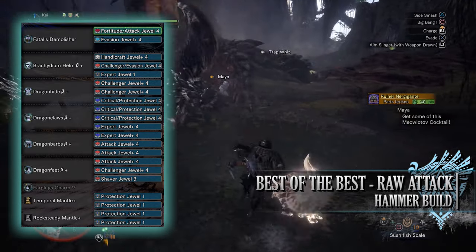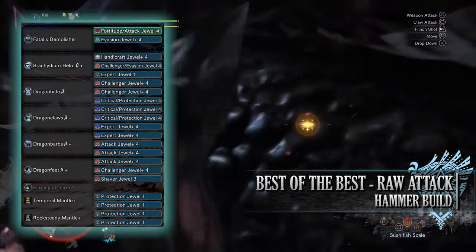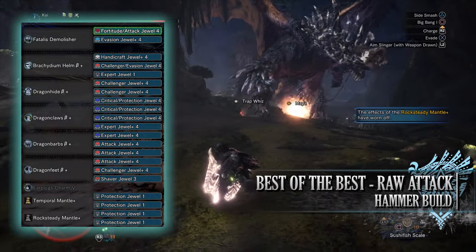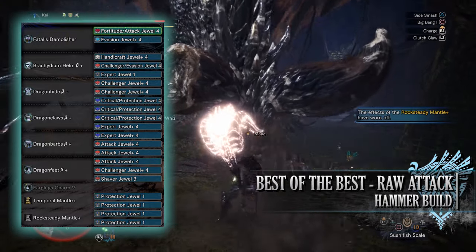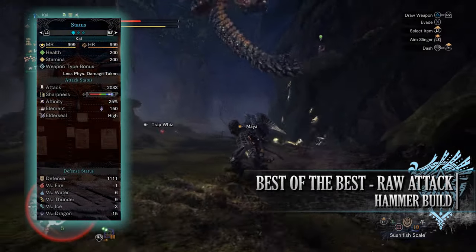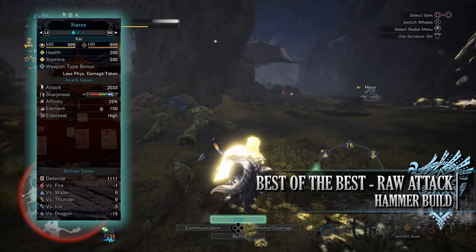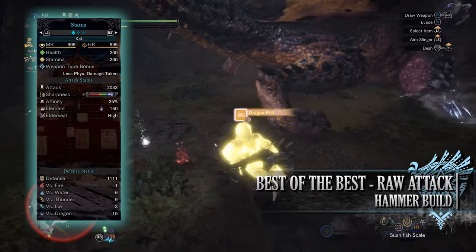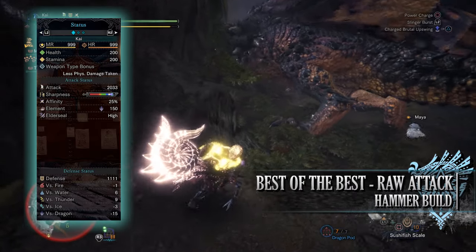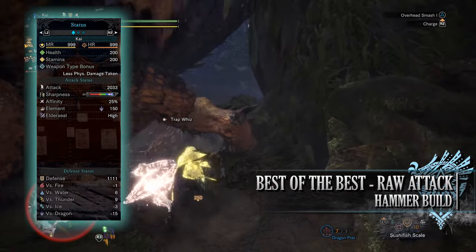For the jewels in the mantles I've gone for more Protection Jewels to max out the Divine Blessing skill. Some of these jewels are optional — you can drop the Shaver Jewel if you desire, especially if you don't use your slinger that much. An alternative would be to use KO Jewels for the slugger skill, although the knockout potential even without the slugger skill is very potent with the hammer. If you've done what I've done here, you'll have a build with 200 health and 200 stamina regardless of consumables, a massive raw attack of 2033 with a decent chunk of purple sharpness, 25% base affinity which can be 95% when you take into account Weakness Exploit and the Agitator buff, a dragon rating of 150 with high elder seal, and a high defense of 1111 that is strong against water and thunder but unfortunately weak to the other elements, especially dragon.